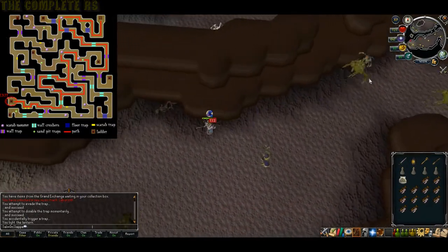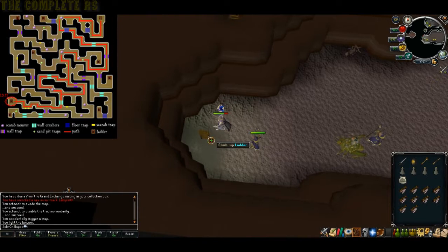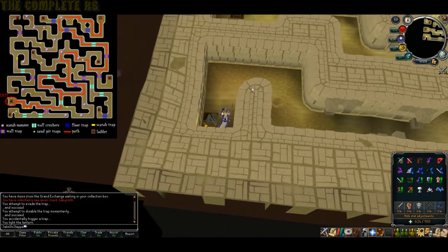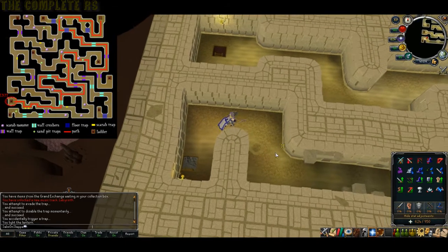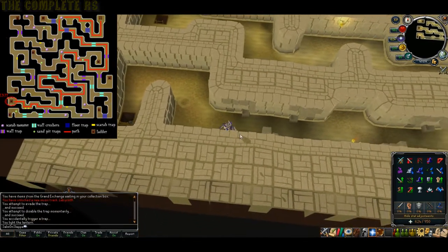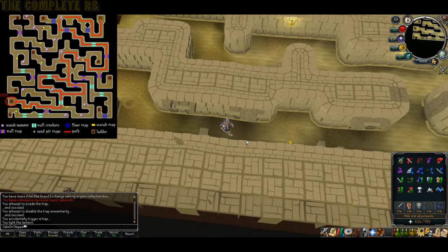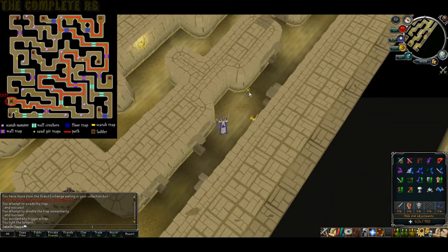If you don't want to teleport out, the exit is in the very south-western corner. The area is split into a north side and a south side, so depending on which side you're on, head towards the centre then to the south-west. If you've fallen through, you'll appear down there and it's another agility/thieving trap section. If you didn't fall, you can use the map on the top left to find your way — there are plenty of methods, which I'll show a bit later.